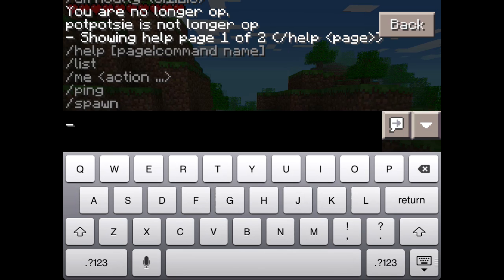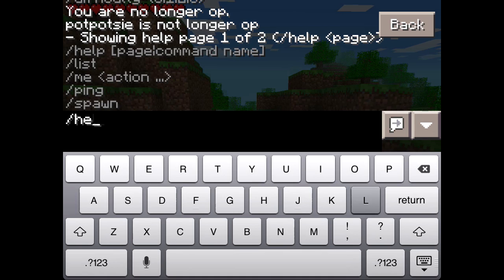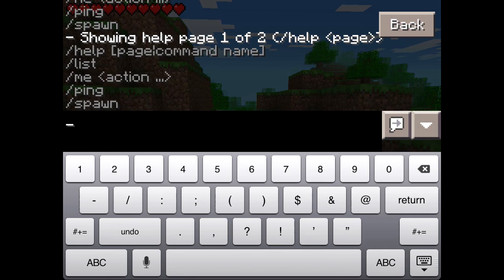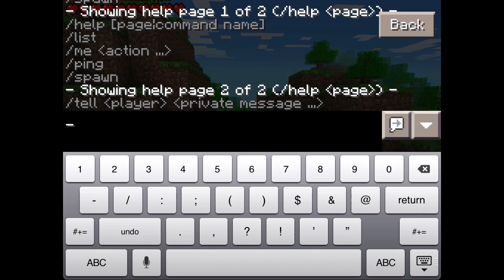One of two pages. I've got help, list, me, ping, spawn, and one more page. I cannot type — help two, there we go. So you can do slash tell.